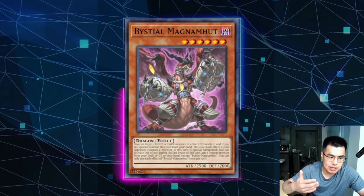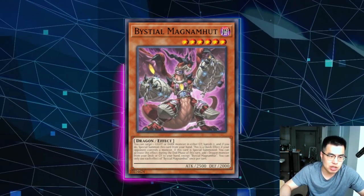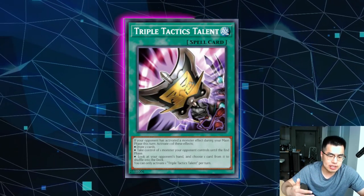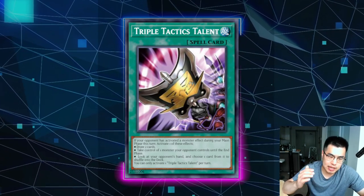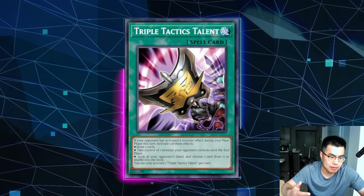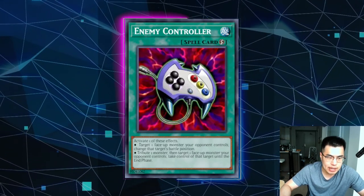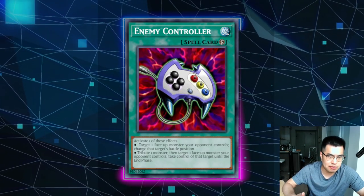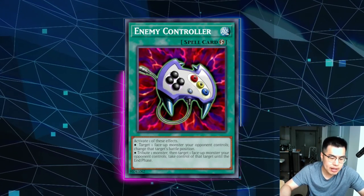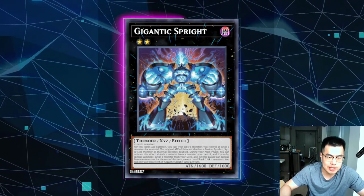Bystials are good enough to potentially be the difference between winning and losing because you're getting that extra two-for-one value, threatening to swing over things in battle phase, and potentially resolving your engine cards to win. Triple Tactics Talent is a great card against this deck, especially going second when you're trying to break their board. When they activate or negate something, you can bait another interrupt by threatening to draw two cards or look at their hand. If you're playing Branded and your hand is good enough, you could rip cards out of their hand. Enemy Controller is similarly great — if they negate an effect, you can chain Enemy Controller, try to take something, and force another negate. If you've already baited out the Carrot, you could take their Gigantic Spright, swing into something, make Zeus, and threaten to wipe the board.